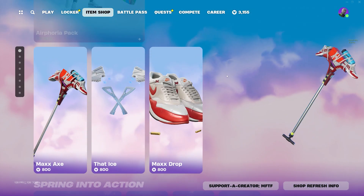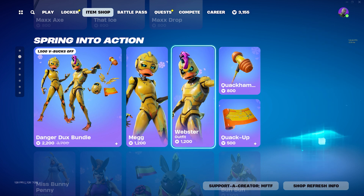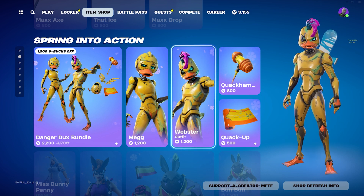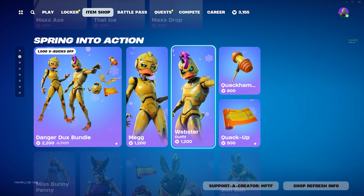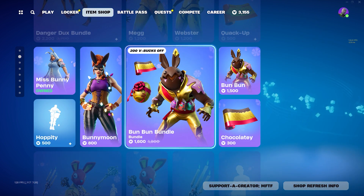I think the Airphoria skins might be leaving today along with all the accessories. We actually have these nice little duck skins — the cool thing about the duck skins is that after every elimination you get more damage, so the more damaged you are, the more tryhardy you look, which I think is pretty cool. We have the Bun Bun bundle.